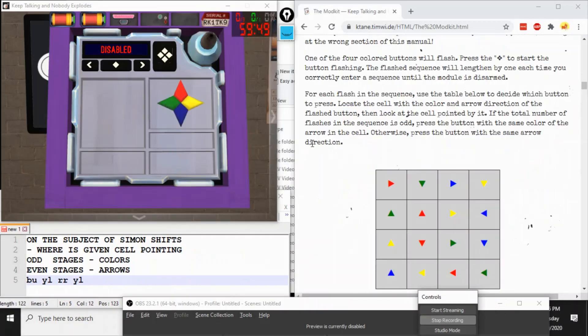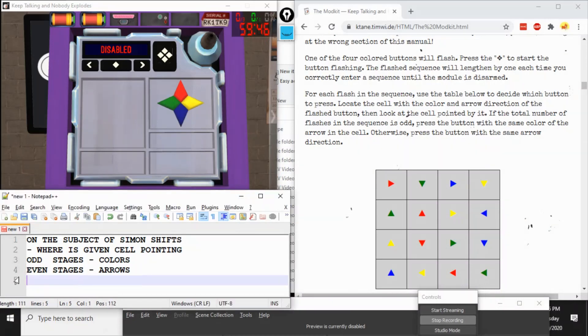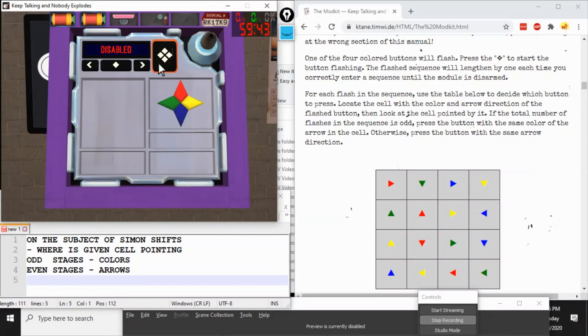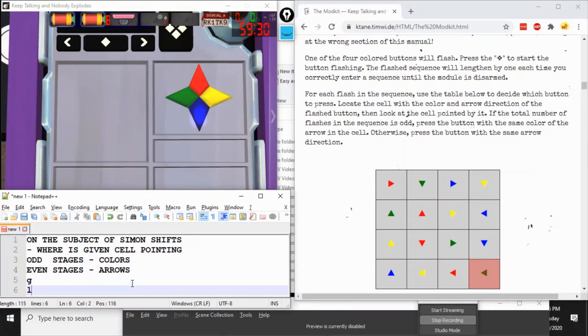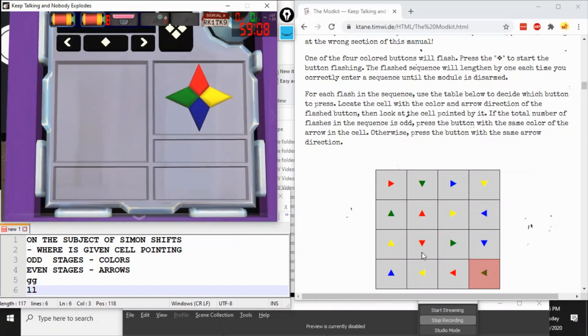If these arrows look like a Simon module to you, you're right — with just arrows you are playing Simon Shifts. To start the module, press the big diamond. Blue down is illuminated. We find blue down on the table and take the cell it's pointing at as the response — in this case, green left. On an odd-numbered stage of this multi-stage module, we respond with the colors obtained, in this case green. Another flash is added, blue down again, so we add green left again. This time, we respond with the directions — coincidentally green left, but that's not always the case.